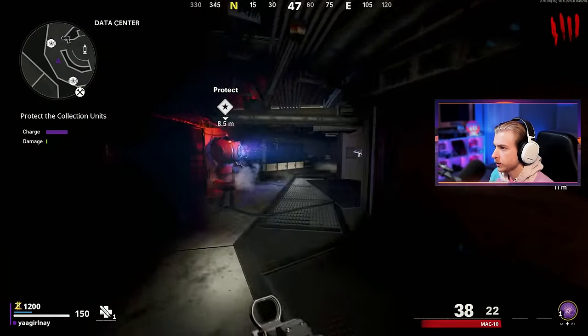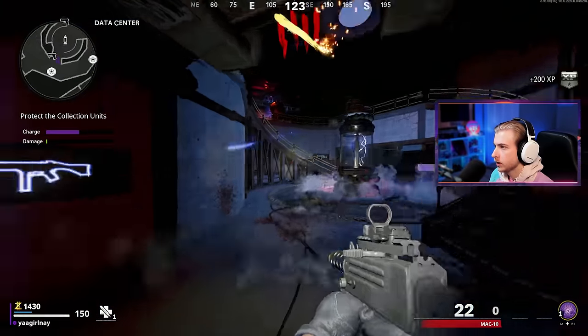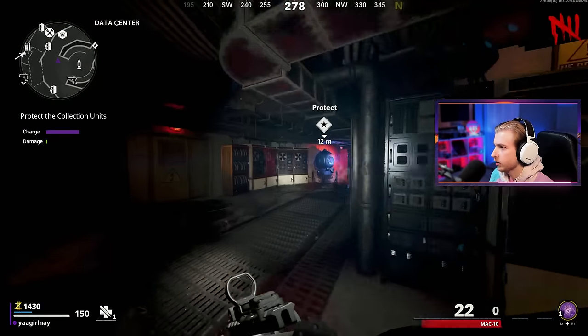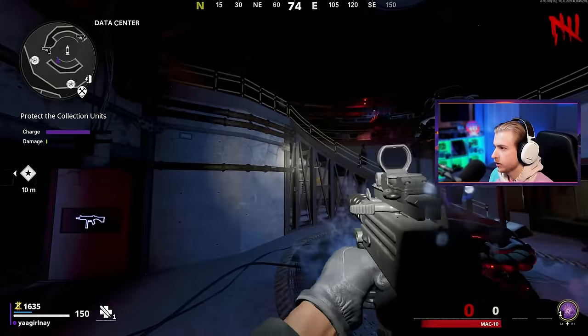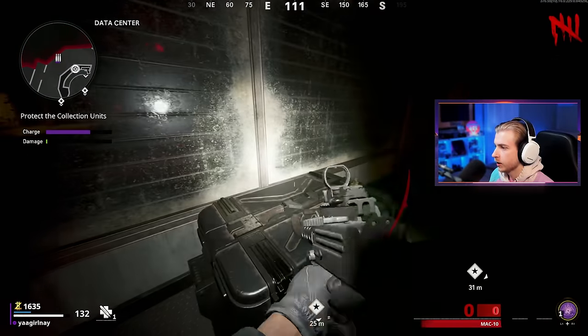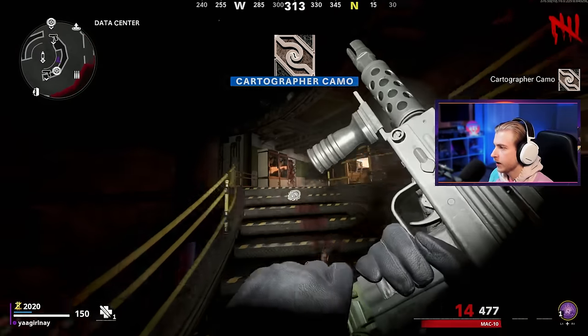I hear zombies but I don't see zombies — are they upstairs? Get down here. It feels like it's taking a long time to get power on today. Normally we're done by like round five. I'm out of ammo — I've got to go grab ammo. I don't want to get all these kills on my fists, I can't get fist camos. And that's that reactor done — let's go.